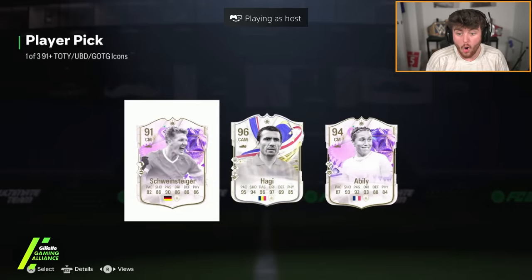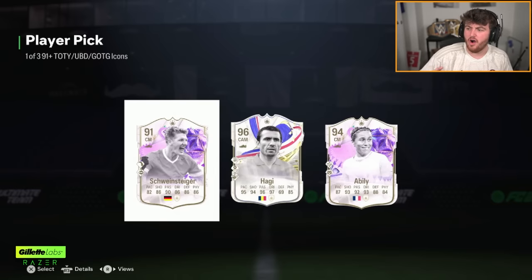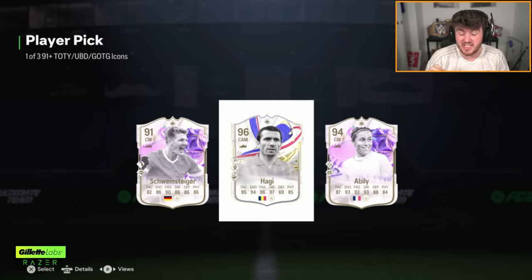Next player pick now for Nathan. Oh my word, these are paying out! Haji! That is another W. He's only had one upgrade so far, could get another upgrade — I think they only have to score one goal. They beat Ukraine 3-0, so if they score one goal in their last group game, that could be a 97-rated Haji card. He's already 2.3 million, by the way. These are paying out, baby.